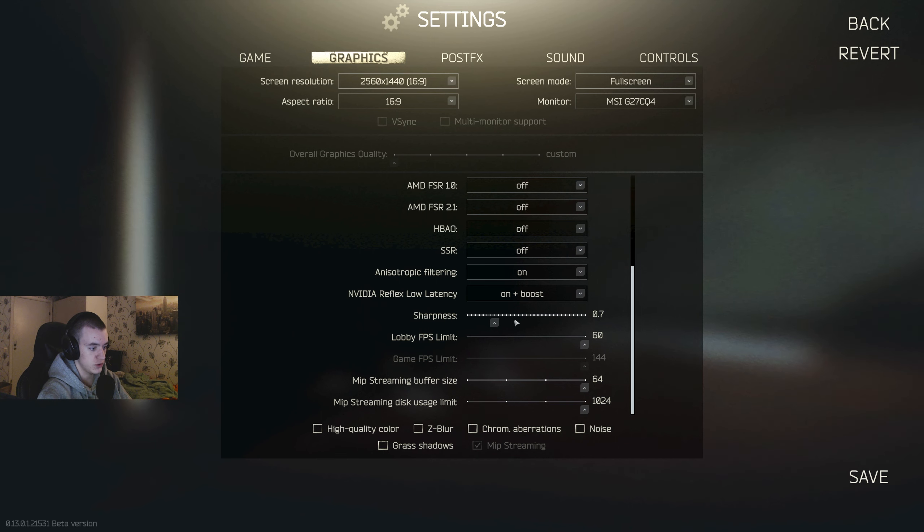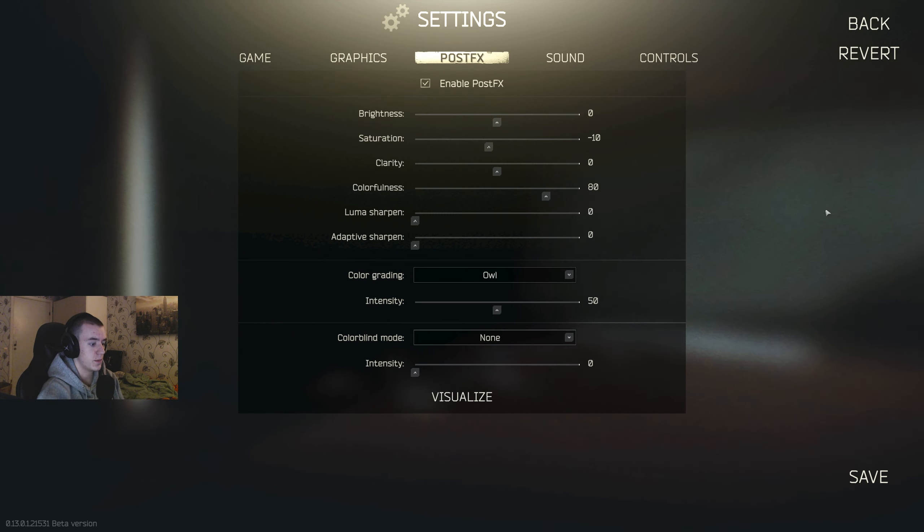We can start on graphics, because there are some settings here that can make it easier to spot people. That is shadows on low — it makes the game brighter overall. And then sharpness: I'm gonna talk about that later, but I would suggest using the sharpness in the graphics tab instead of the one by post-fx. But yeah, post-fx — press visualize.